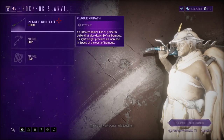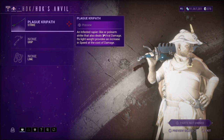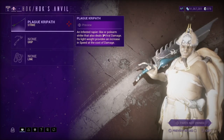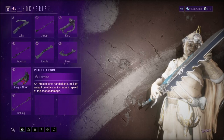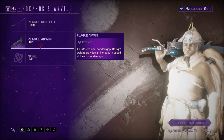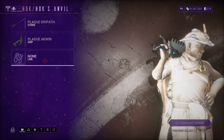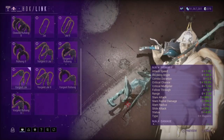So here I have the Plague Kripath. You can get this Zaw component from Operation: Plague Star — it's the event that hasn't been out for a while, so hopefully they bring it back soon. Next is the grip: I'm using the Plague Akwin, also from Plague Star. For the link, I'm using the Varjet Jai — not sure how to pronounce that.